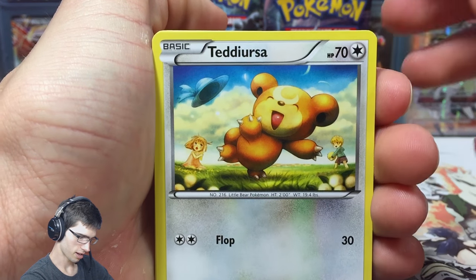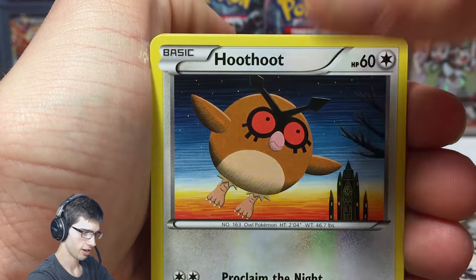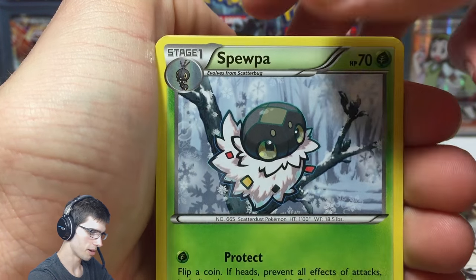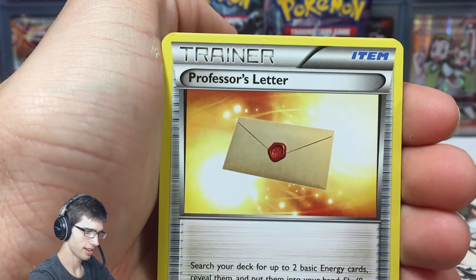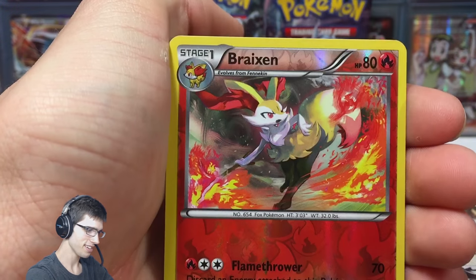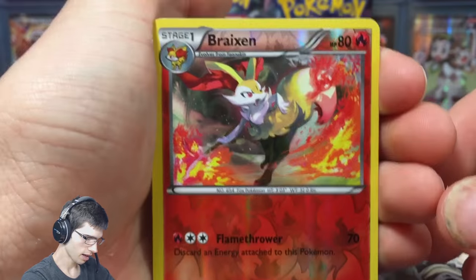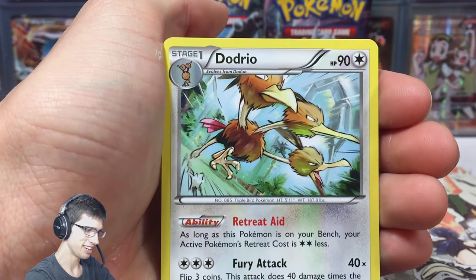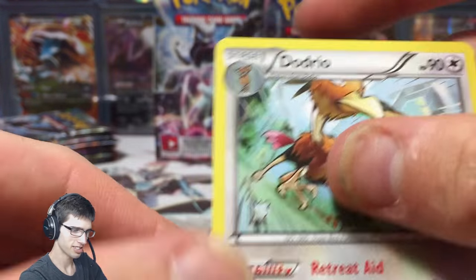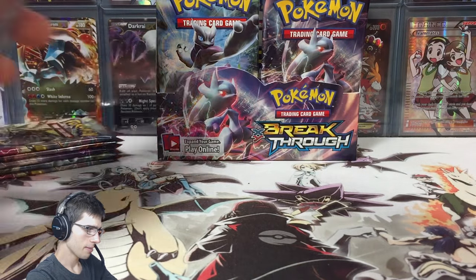Let's continue this opening. We've got Teddiursa, Remoraid, Hoot Hoot, Pikachu, Remoraid — so we've got the two Remoraid arts. We've got Spupa, Professor's Letter, Staravia, and a Breaks in Reverse. The fire pattern on that looks really, really cool — it really stood out in person on that Breaks.